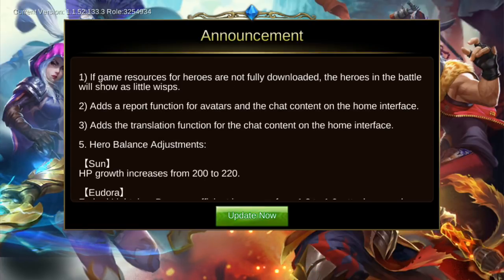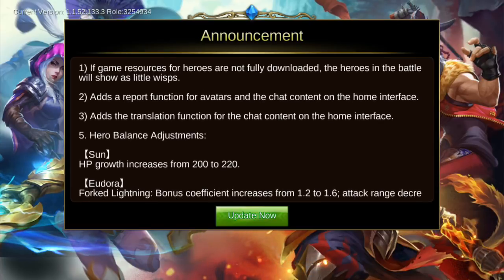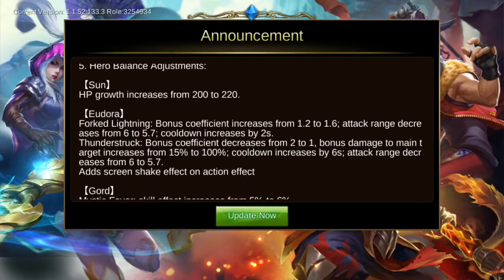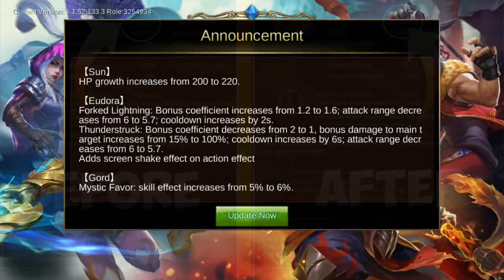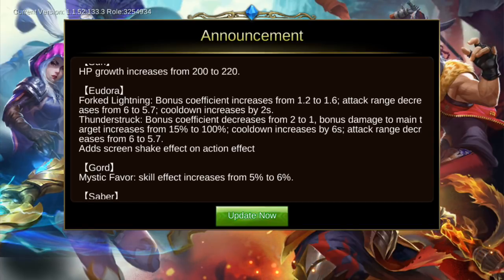For hero balance adjustments: Sun's HP regen is increased from 200 to 220, a significant increase. For Eudora, she got both a buff and a nerf — her default lightning bonus coefficient is increased from 1.2 to 1.6.